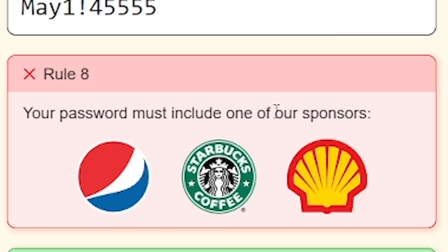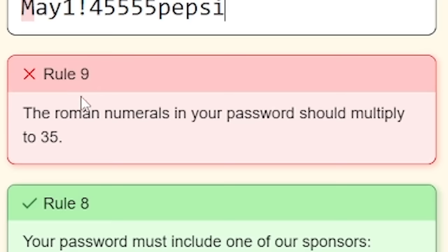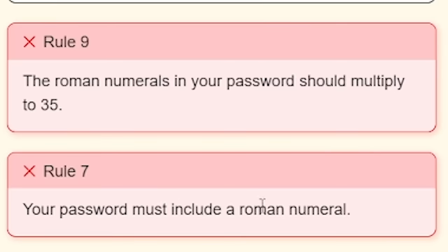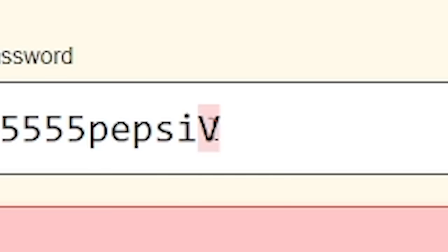Your password must include one of our sponsors - Coca-Cola, Costa, or BP. Let's just put Pepsi on the end. Rule nine: the Roman numerals in your password should multiply to 35. We've got a thousand, so we probably can't use May for a month. What about April? That's good - we now have no Roman numerals, so we failed rule seven. Roman numerals multiplying to 35 - should I just do five times seven? So if I do V, I, I, that's seven. Can I just shove a V after it? Yeah.